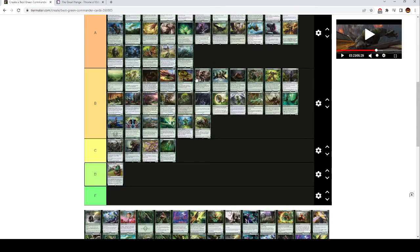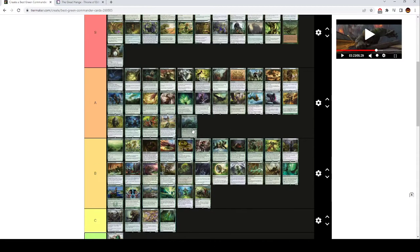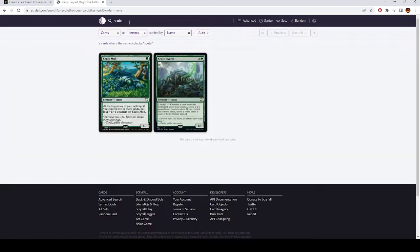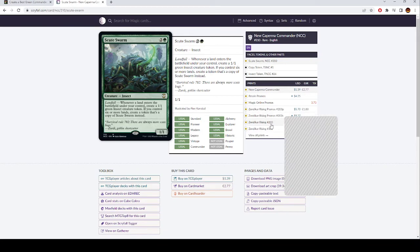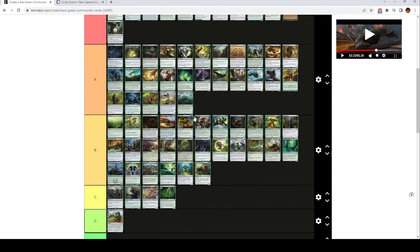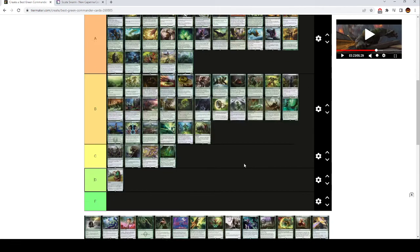Scute Swarm is low A tier — really good in tokeny decks or Landfall decks, and I don't think it's quite worth running anywhere else. It's a 3 mana 1/1, but when a land enters the battlefield under your control, depending on how many lands you have, you either get a 1/1 insect token or if you control 6 or more lands you get another copy of Scute Swarm. So if you have 6 lands and play a land, you get another one. Play another, you get 2 more because the copy also makes a copy. Play another, you get 4 more — it goes off really easily and can kill entire tables really fast. But people usually just remove it, so you kind of have to either hold it or sometimes just run it out to bait removal.